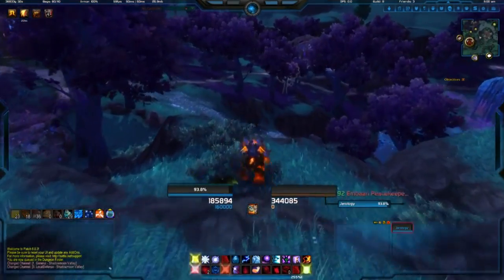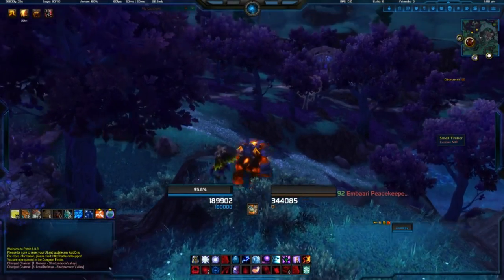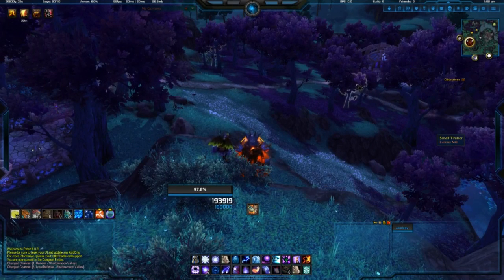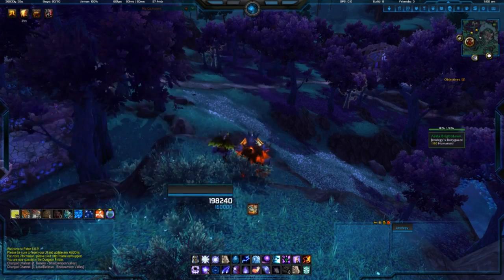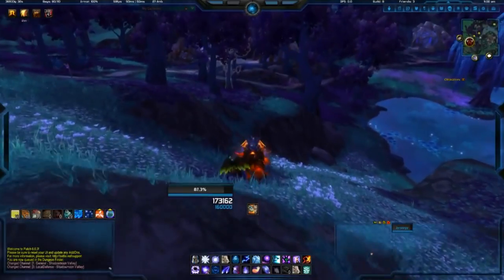Here I am at my favorite spot in Shadowmoon. As you can see, the trees are easy to spot because they glow — they have an outer glow. There's one there and one there, and you can also see the yellow dots on your mini-map. Remember this spot: it's in Ambari Village, and there are usually trees that spawn around here. I'm gonna go grab these trees really quick.